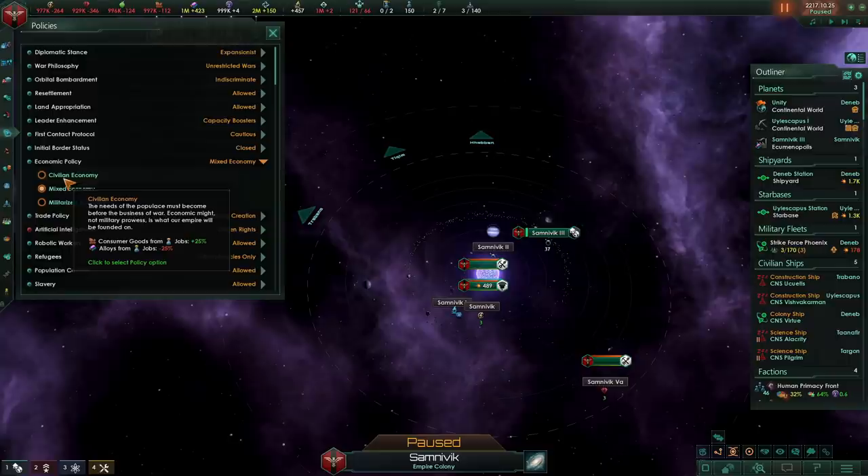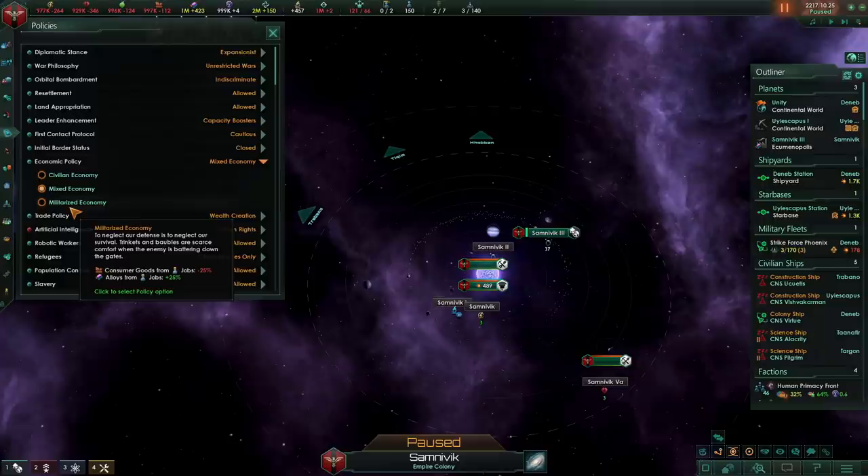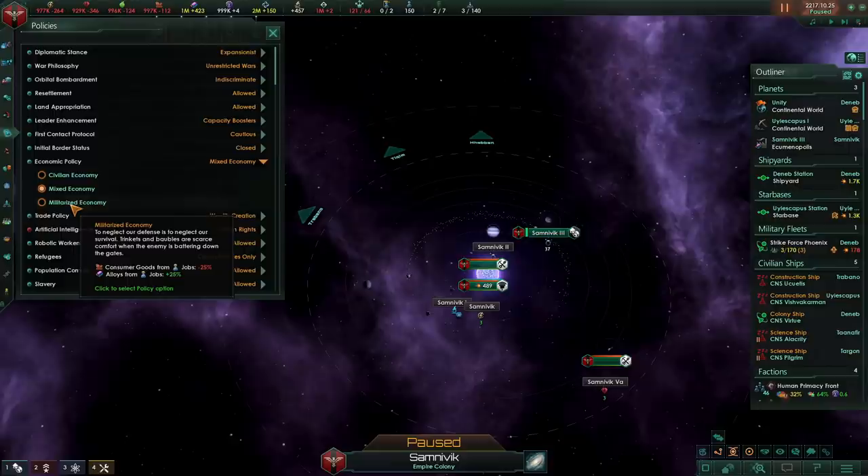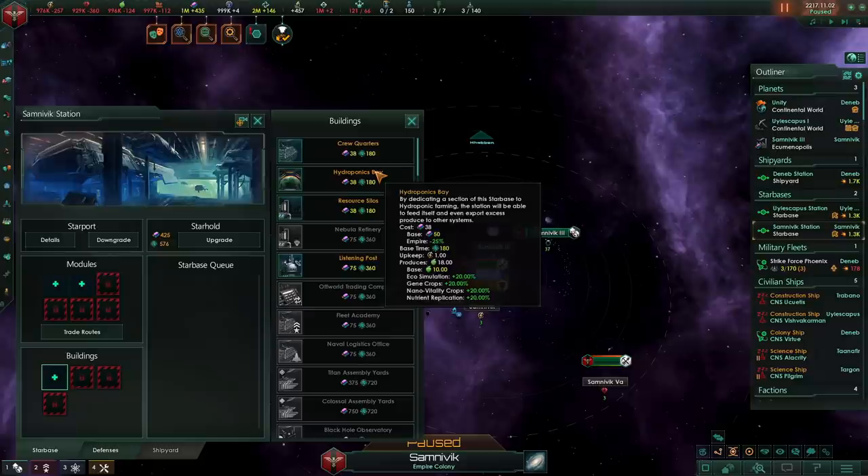If we take a look in our policies tab, we can see another change in 3.0. Civilian economy and militarized economy will actually give you a plus 25% in exchange for a minus 25%. In 2.8, it was a minus 25% in exchange for a plus 15%, and even then it was sometimes worth it to take militarized economy or civilian economy. In 3.0, it's probably your best bet to be on militarized economy basically all the time, unless you're trying to build up your economy without having a navy, in which case civilian economy is the way to go.